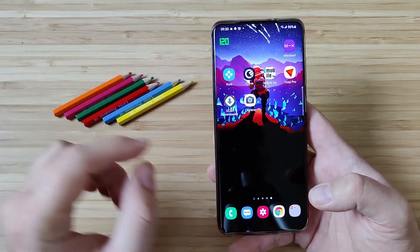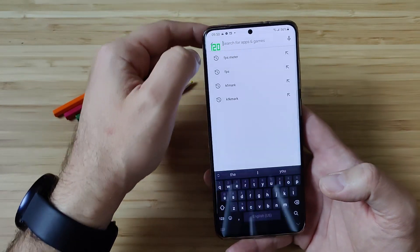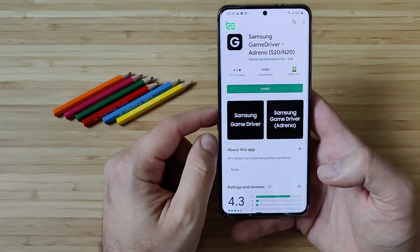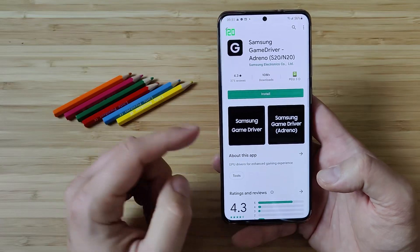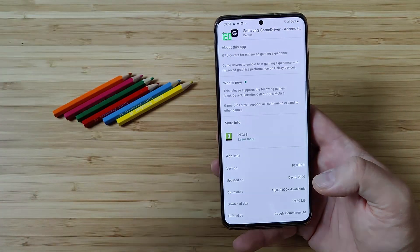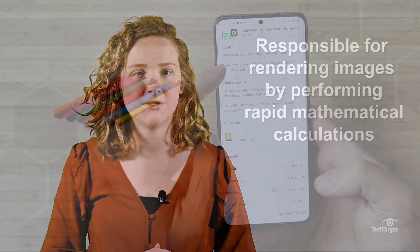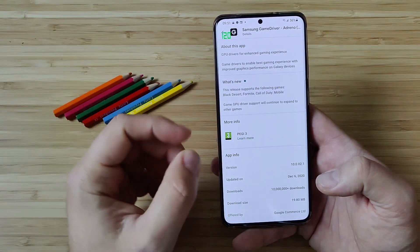First things first, I want to show you guys what Samsung did. If you go into the Play Store and search for 'Adreno', the second result is Samsung Game Driver. It says Samsung Game Driver Adreno, S20, N20. There's a bit of information about this GPU driver — GPU stands for Graphics Processing Unit, responsible for rendering images by performing rapid mathematical calculations.